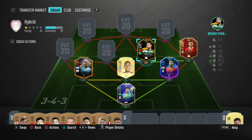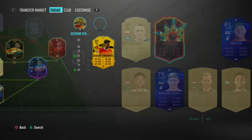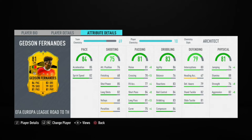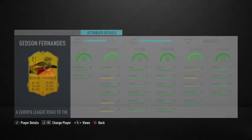In the other center mid spot, we have Gedson Fernandez, who just transferred to Tottenham on an 18-month loan. I love this card — he has seven assists in 15 games even playing as a box-to-box midfielder. I use him mainly for extra defensive help, but I have his passing and physical stats boosted with the Architect chemistry style, which has been working phenomenally. Hopefully he gets an upgrade to 84.